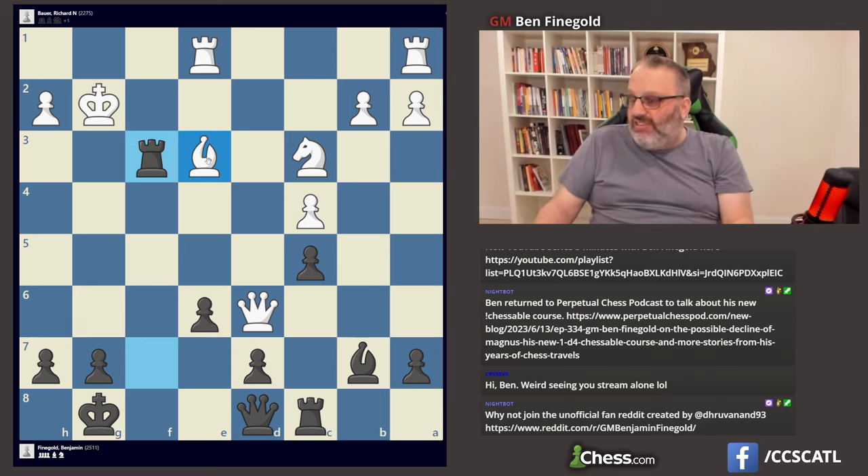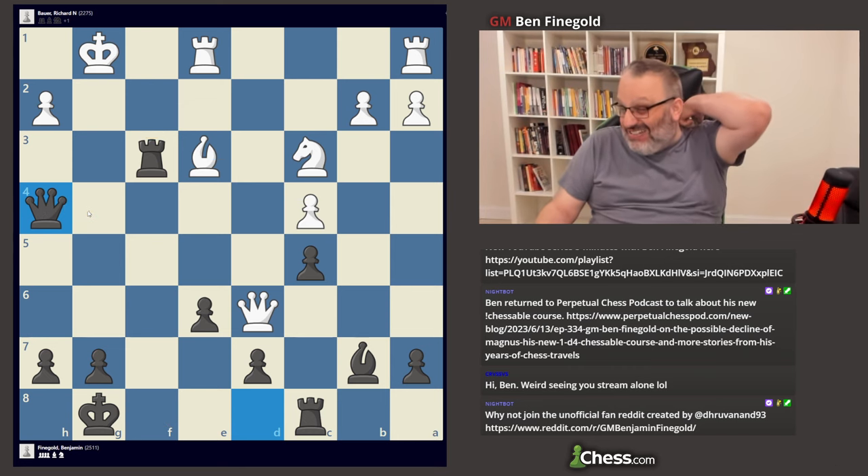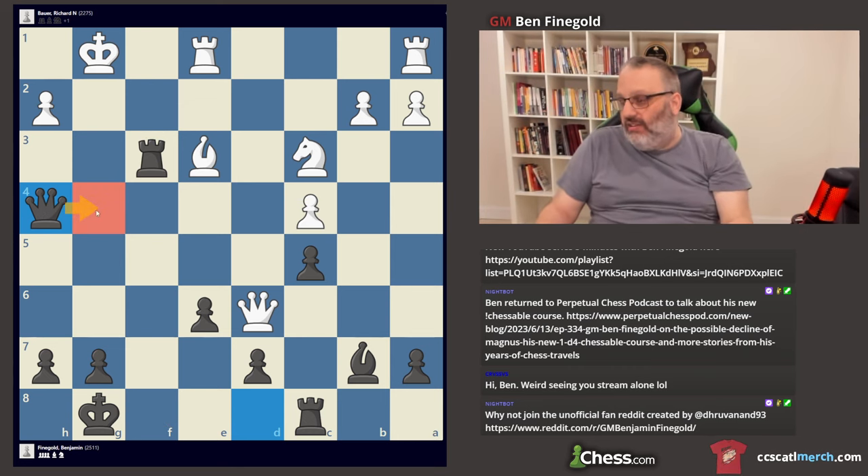It's funny — he actually played the engine move in this position. Because if he plays something like King G1, which looks obvious, I play Queen H4. I'm just going to play Rook here and Rook F2 and Queen G4 check — Queen G4 check is winning immediately. There's just no defense, there's nothing he can do.